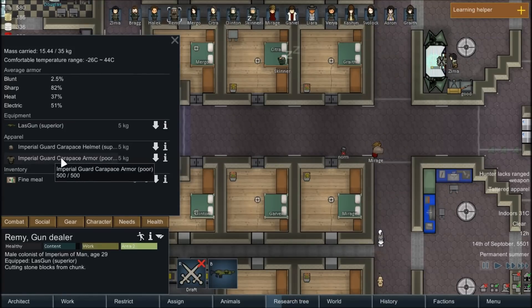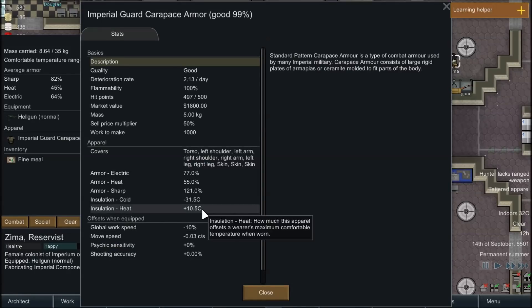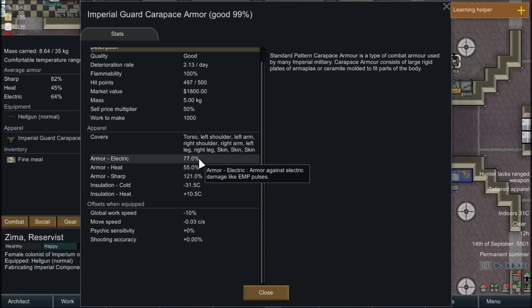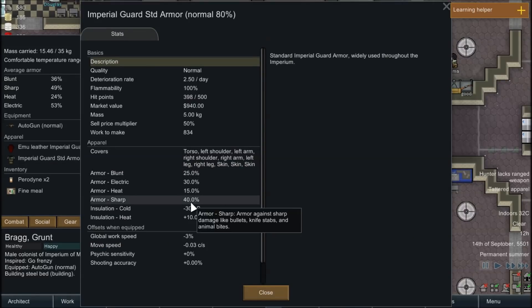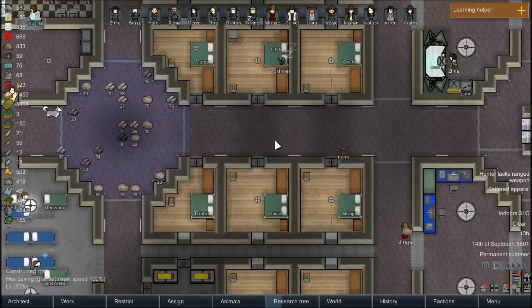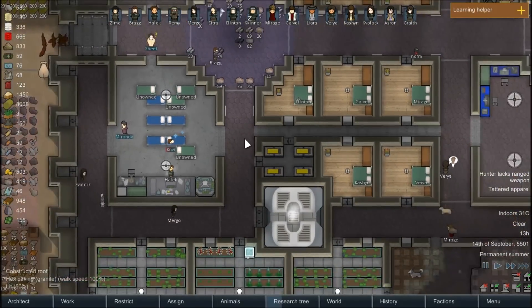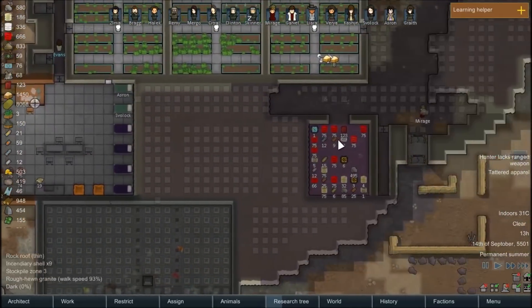Keep in mind this is poor quality, so a superior one like the helmet would be better. Hers is good quality — 10.5 for heat, 77 against electric, and 121% against sharp. That is pretty damn good. Compare that to flak armor, which is only 40 against sharp — quite the upgrade. So yeah, as I was saying, a lot of our fighters are going to be wearing Carapace armor — A, I think they look cooler, and B, it's a better armor.